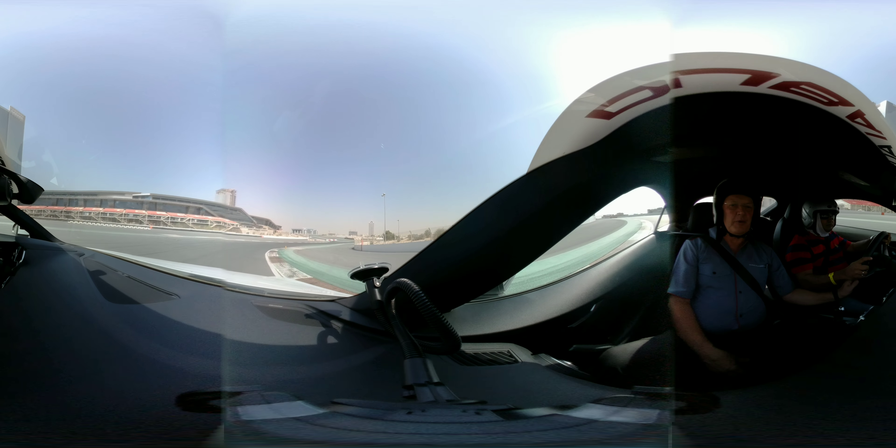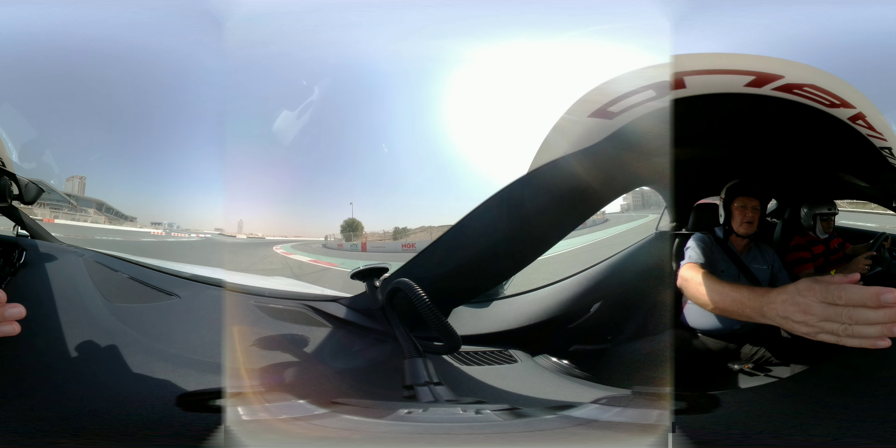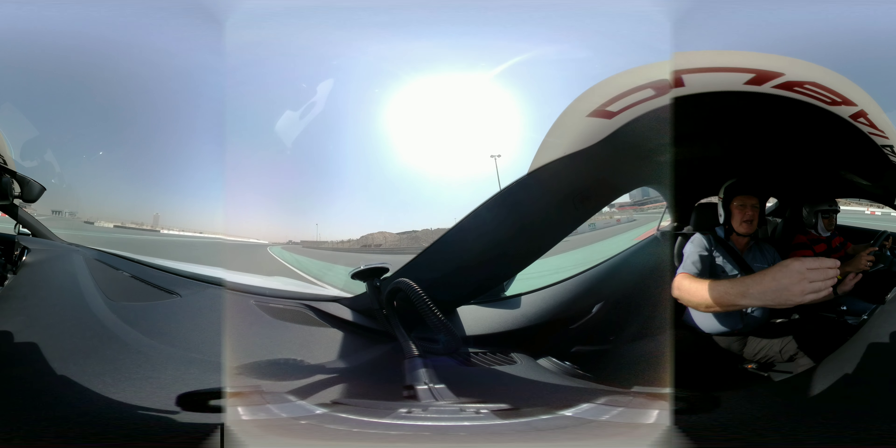The blue cone is your marker for turning to your first apex. The apex is marked by the yellow cone. Turn one and turn two are just one long sweeping curve. There's the first apex for turn two and there's your second apex for turn two.